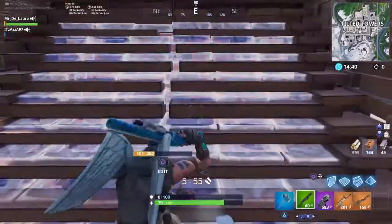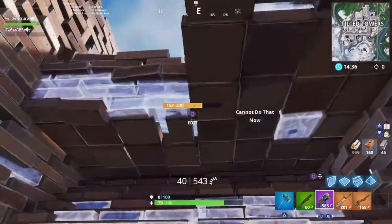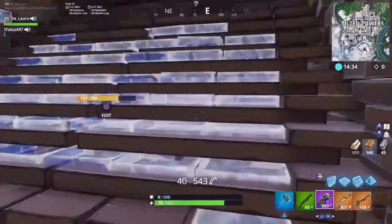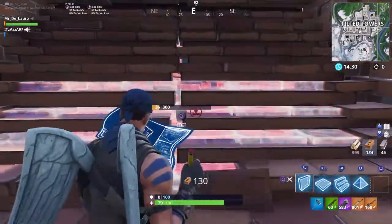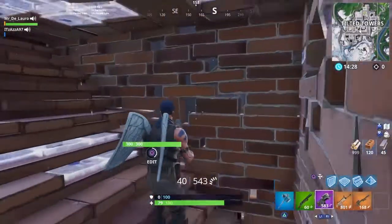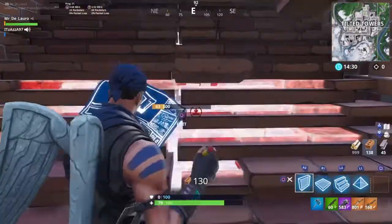The first tip here is editing. Editing is very important — it can get you out of a lot of trouble. In this clip I'm locked up in a box. I lost the high ground, locked myself up, and needed to reload my guns. My opponent started shooting my wall, so I built a ramp to give me a bit more time for when he's reloading, because he's going to have to reload eventually.